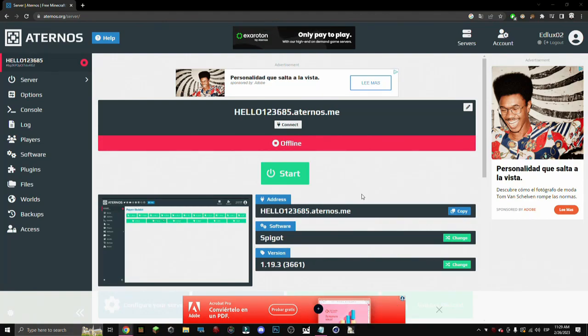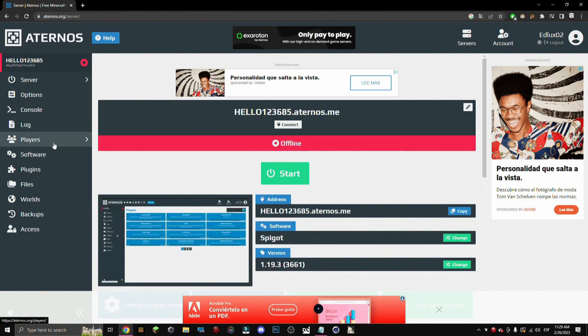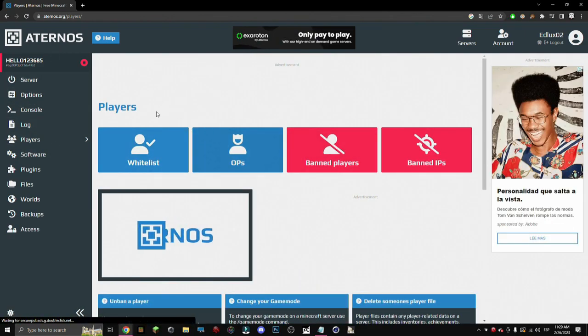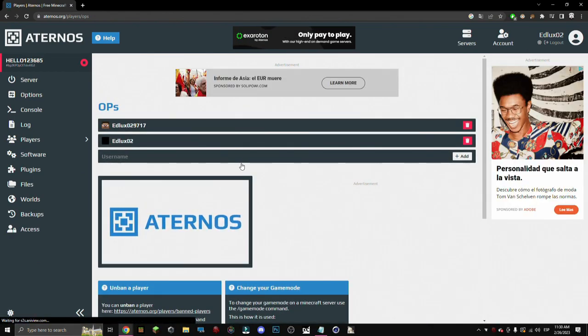Hello there and welcome to a new tutorial where I'll be showing you how OP lists can be used. We need to have an Aeternus server and go to the player section. Inside here we can have OPs. So how does this work?